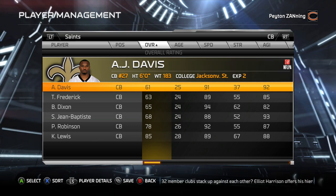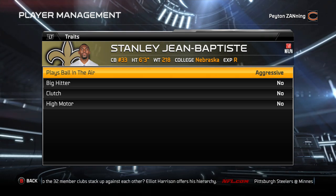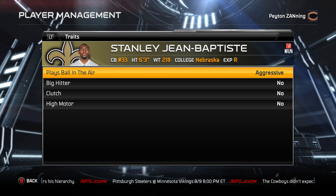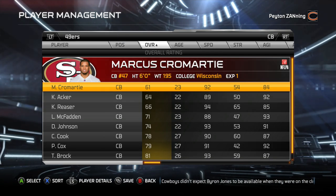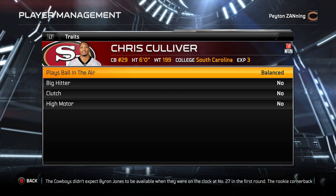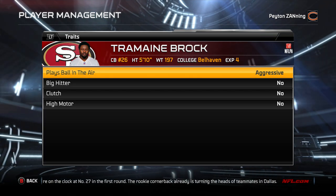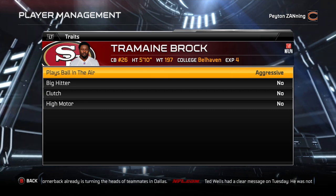Another gem: Stanley Jean-Baptiste. He's got aggressive, so in my opinion he's one of the top five DBs in all of Madden — six foot three with the aggressive trait, basically Richard Sherman. For those of you who use the 49ers: Chris Culver is balanced, which means sometimes he plays the ball and sometimes he doesn't. Conservative means they're always going to try to tackle. Tremaine Brock has the aggressive trait — when I used the 49ers, Tremaine Brock was on the outside for me.